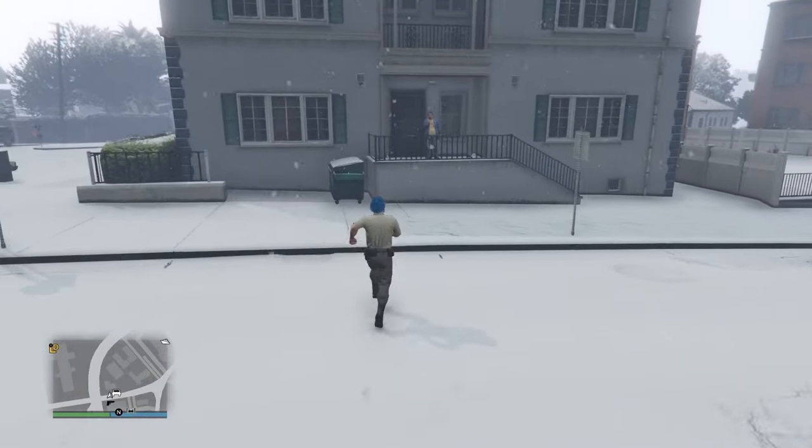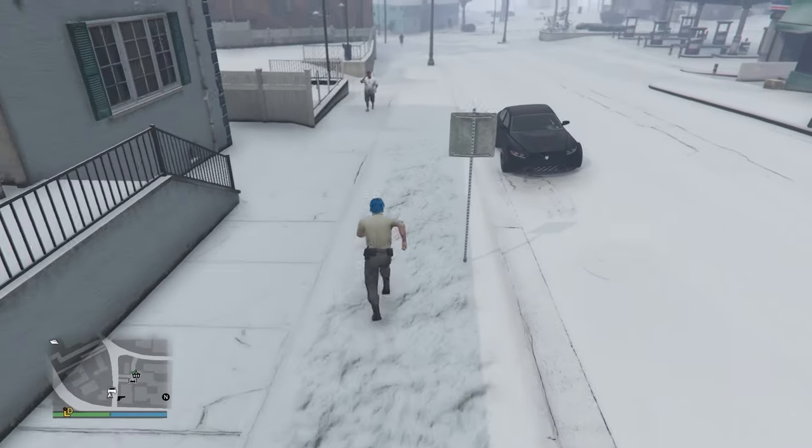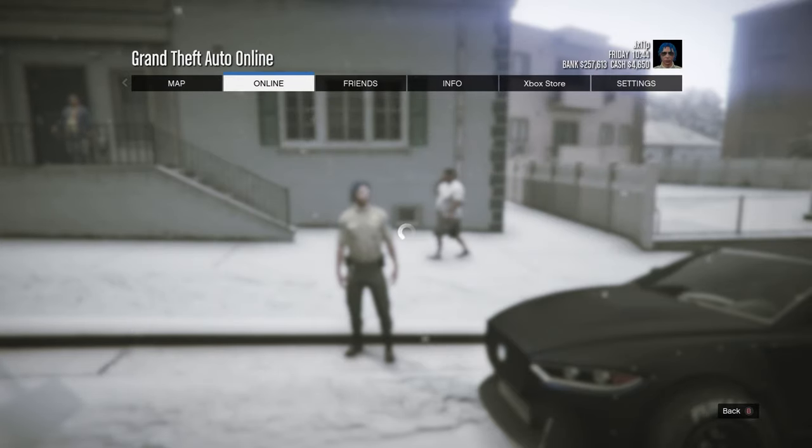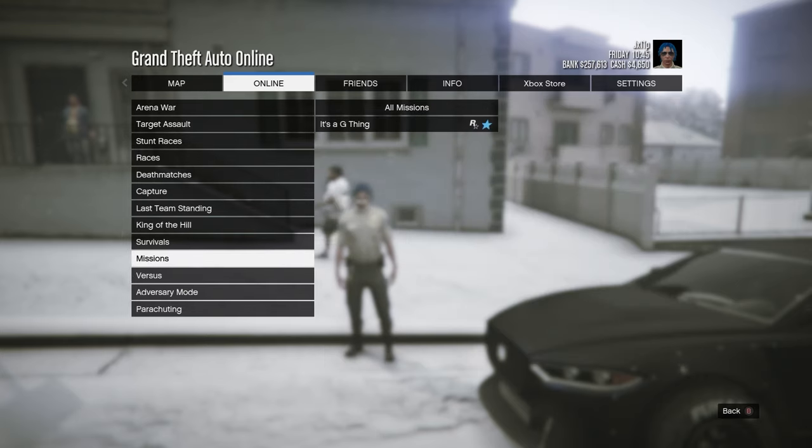Now go to the description of this video and bookmark the job — there's a job link that works on all consoles. Once you've bookmarked it, restart your game. When you're back in, open the pause menu, go to Online → Jobs → Play Job → Bookmarks → Missions, and it will be right there called 'It's a G Thing.'